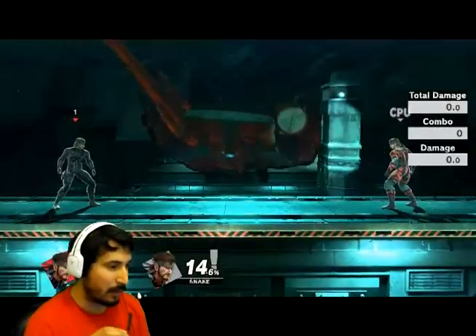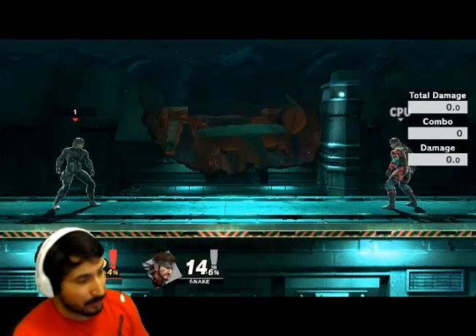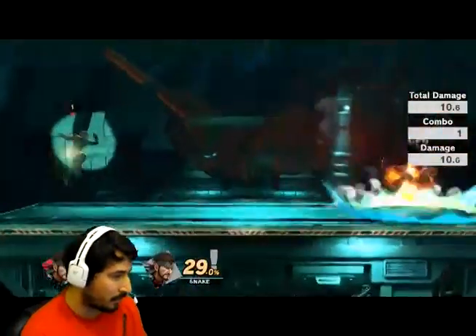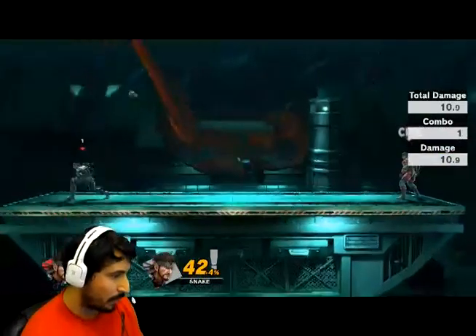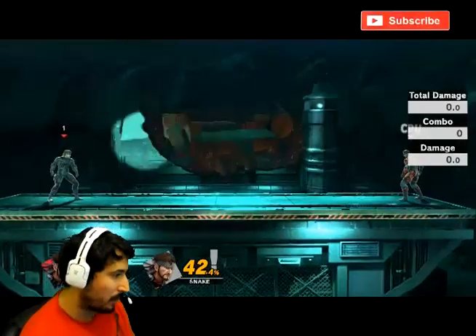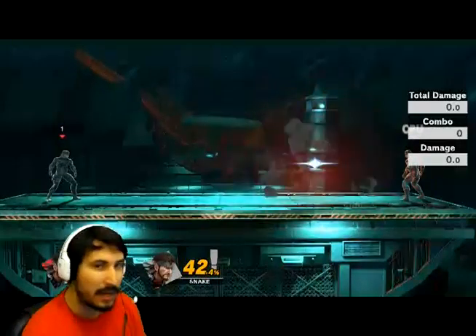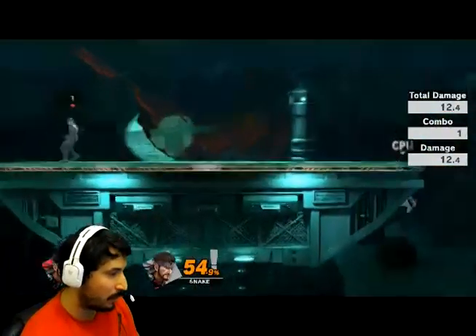It looks hard like that, but it's actually simpler when you implement the second part of it. The practical utility is that you can immediately grab the grenade — but that's not all. You could also immediately throw it, or do an aerial like I just did right now, and it could be any aerial, not just that one. Another thing you can do is if you have both grenades, you can throw one and already have a cooked one immediately.